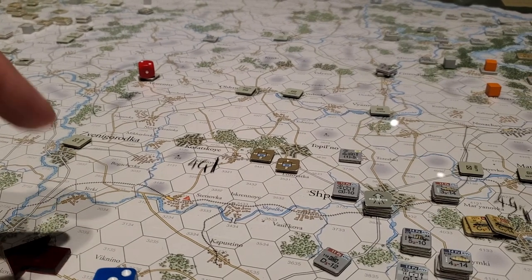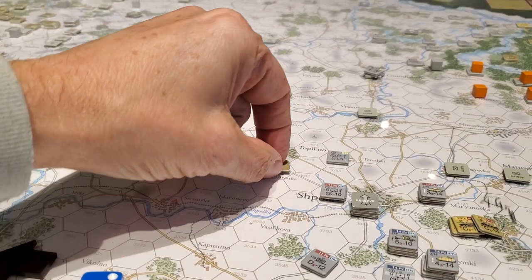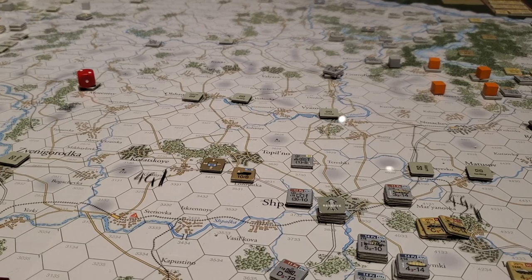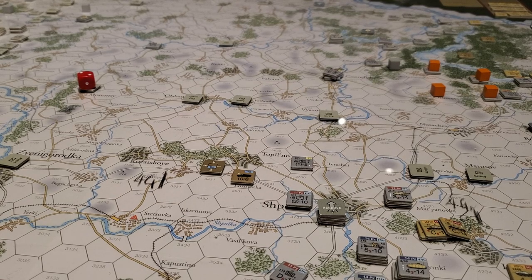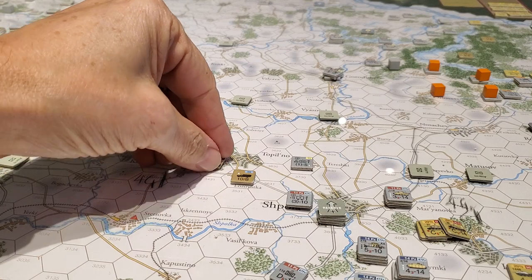We've got to capture these terminals because that's what the Germans use to count their ranges — their ranges are much shorter: six hexes and four hexes versus ten hexes and eight hexes for the Soviets. Now, in order to conduct an attack using the full combat strength of the unit, and artillery, and/or assault engineers, and/or air support, it must be a supported attack. In order for it to be supported, I have to use a supply point, rotating the counter down to one.